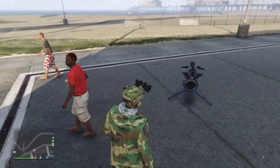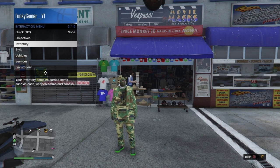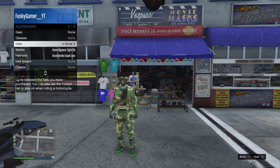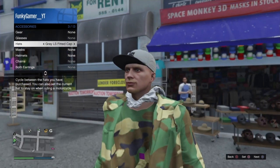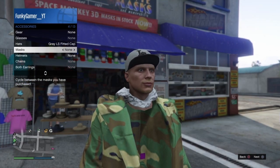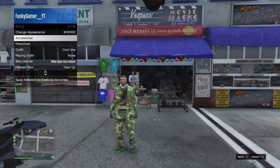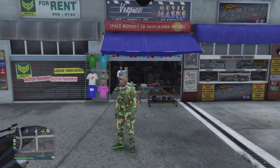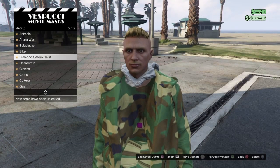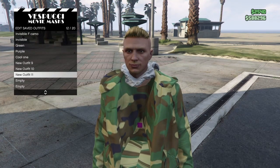This step is very important. Go to your interaction menu, go to Styles, go to Accessories, and equip any hat. Once you equip any hat, go to Masks and equip any mask, and then de-equip the mask. Keep in mind that while selecting your hats and masks, use the right d-pad or the left d-pad and do not use the X button. Once you have done that, go and save your outfit once again.